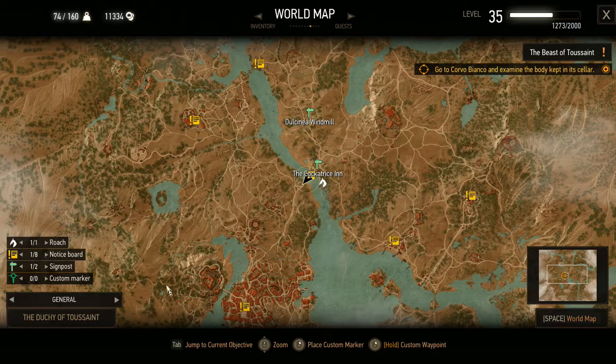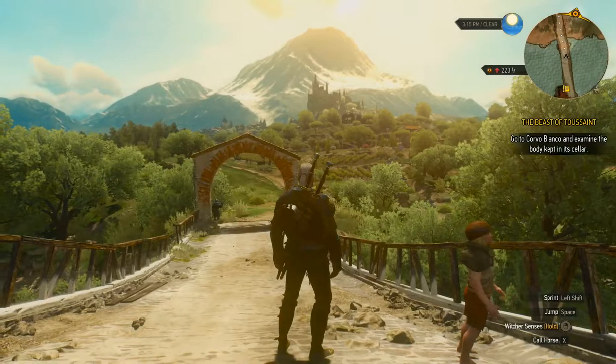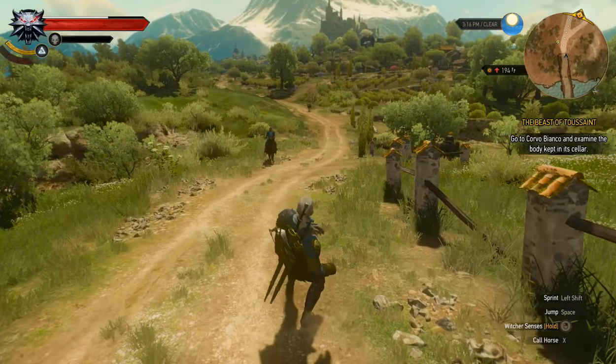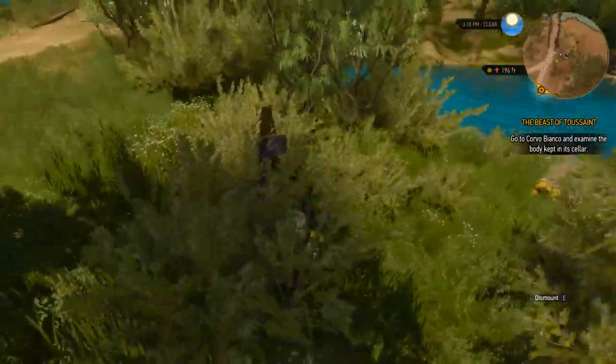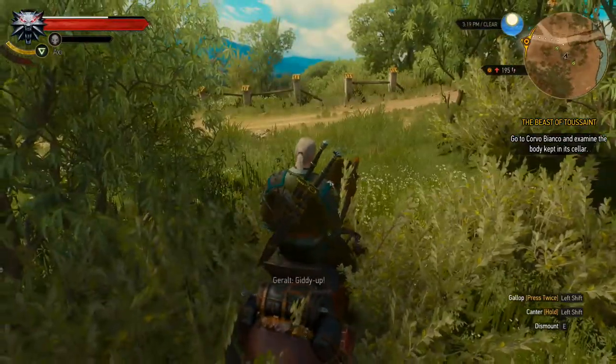Although, where is my horse? Where is Roach? Oh, Roach is still down there. Damn. If I go across the bridge I can probably just summon him to me though. He does have that little magical teleportation ability which is rather nice. There we go. That's it. I'm remembering the controls. Hey Roach, let's mount up.